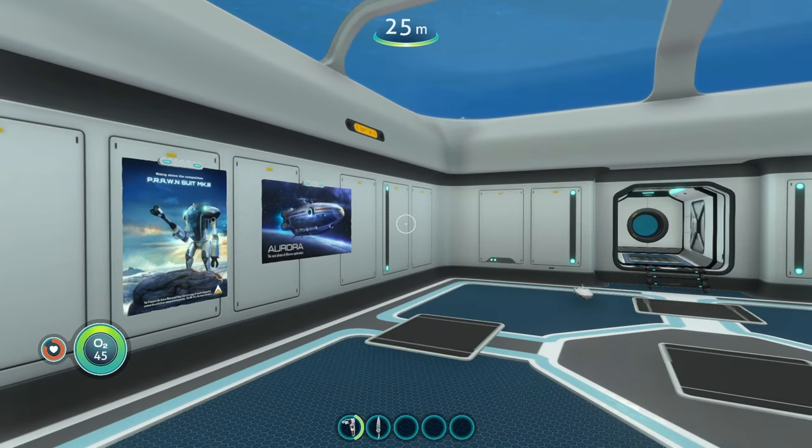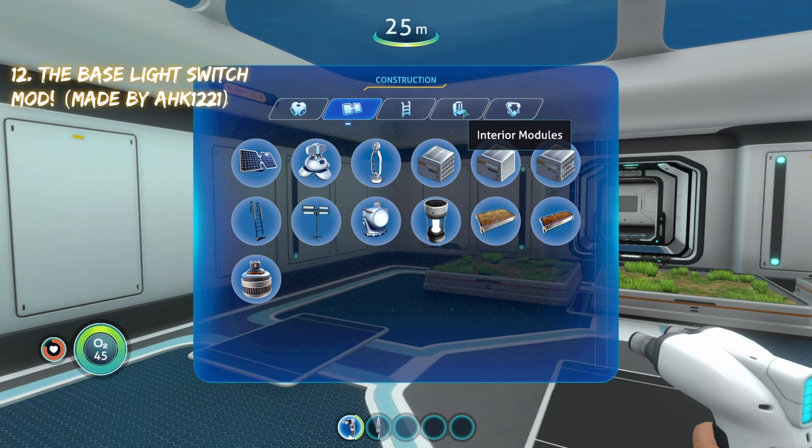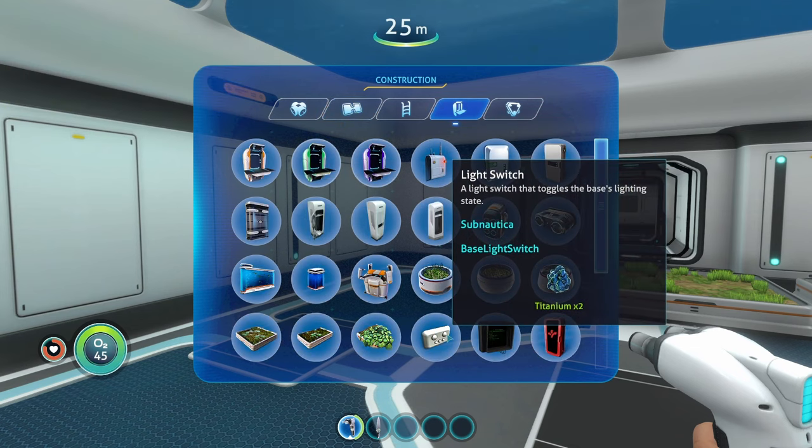Coming in at number 12 on our base mods list is the base light switch mod. If we head over to our interior module section and look all the way down, we can see that there is a new buildable called the light switch.